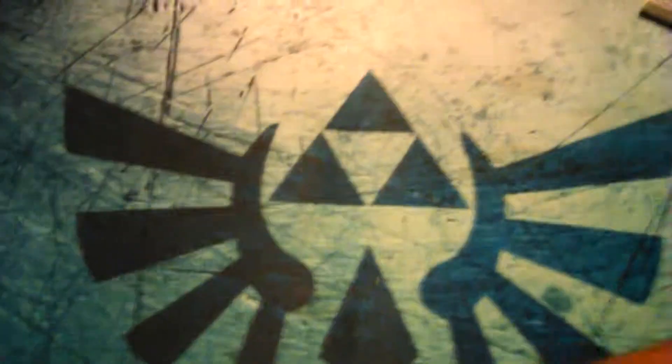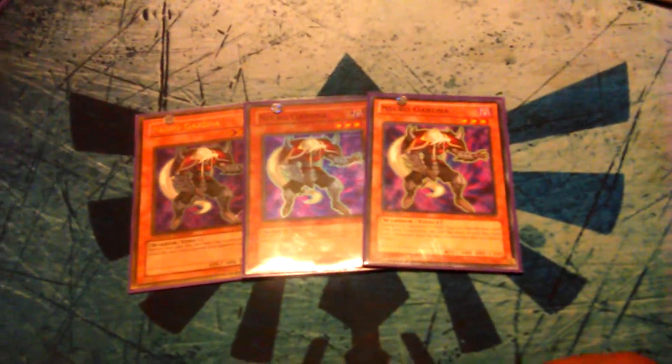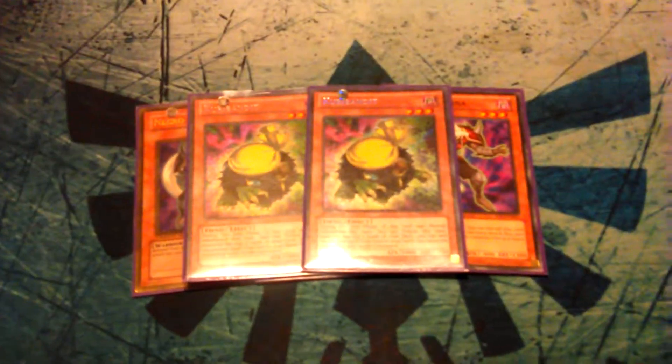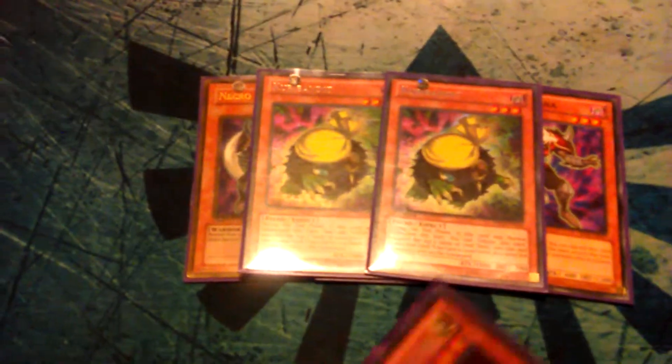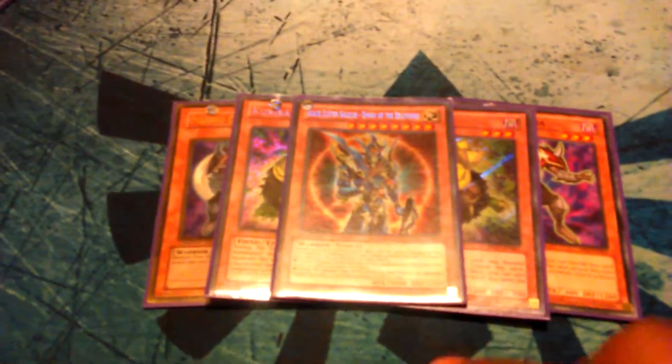Now for the non-Lightsworn, non-zombie monsters that help the deck run faster. I run Necrogardna because this deck is all about milling and sending from hand and deck to grave — 3 Gardna to protect you on attacks is amazing. I play 2 Kycoo the Ghost Destroyer — his mill is amazing and he helps you search spells, which are important to draw into. And since I play Lights and Darks I play 1 BLS Envoy of the Beginning — BLS, enough said.